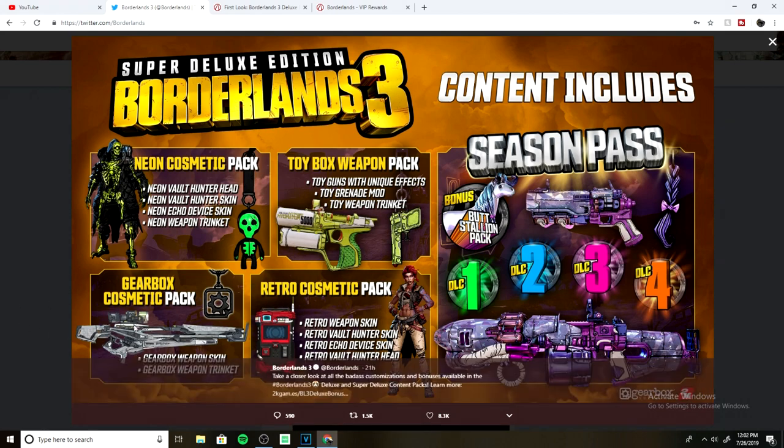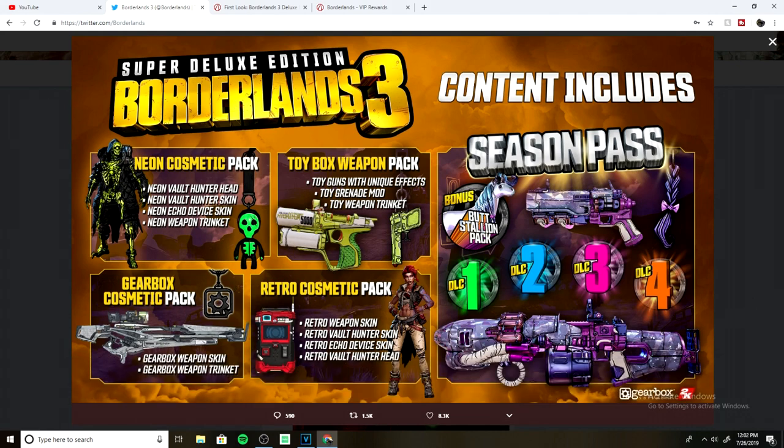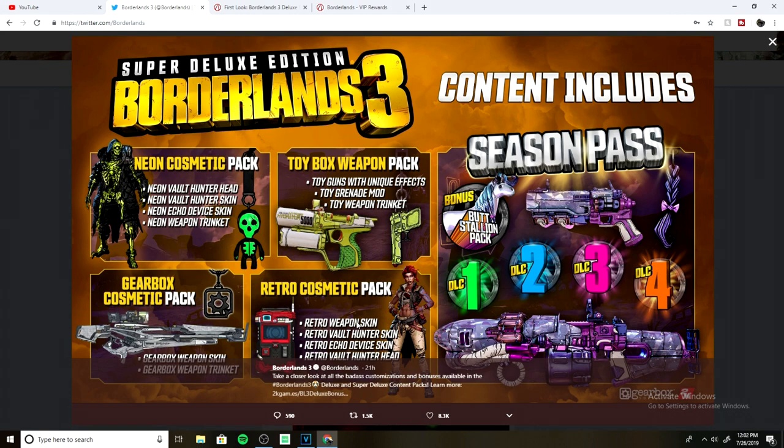The Gearbox cosmetic pack is purely skins and a little Gearbox trinket, which is pretty cool. The retro cosmetic pack is also purely cosmetic — a weapon skin, a hunter skin, an echo device skin which is right here to the left, and a vault hunter head. I'll show you guys better in-depth pictures of what these all exactly are.